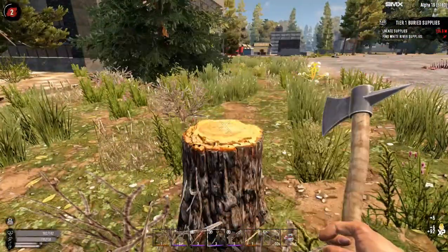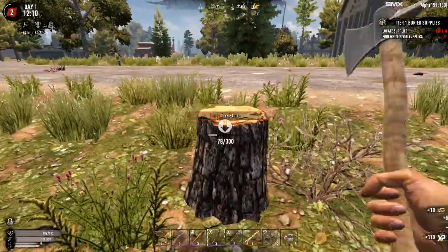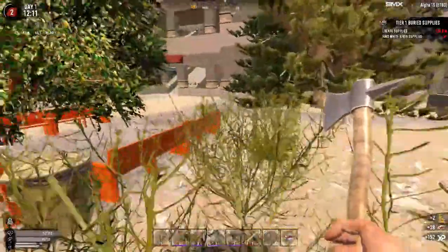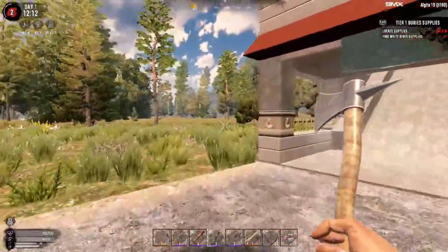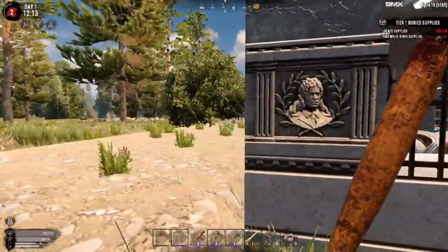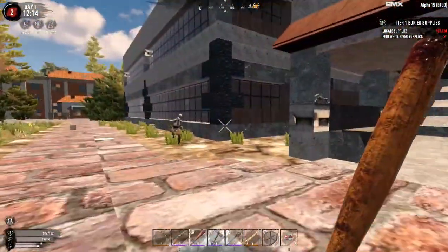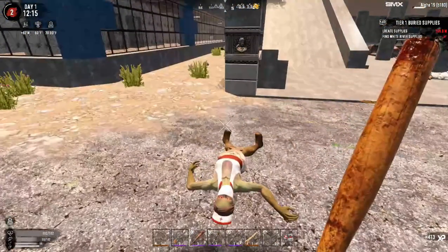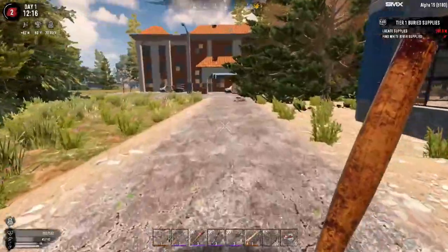If we find anything we absolutely have to loot, we'll go from there. I should grab this for the honey — there we go. Let's keep going and see what's around. Not sure what this place is right off hand, don't think I've ever seen this place before. There's a little bit of stutters, not much I can do about that unfortunately. Thought she was going to come the right direction for me but oh well.